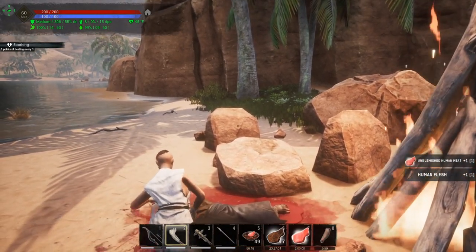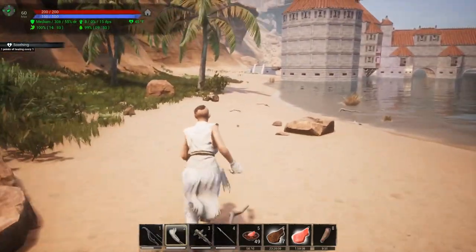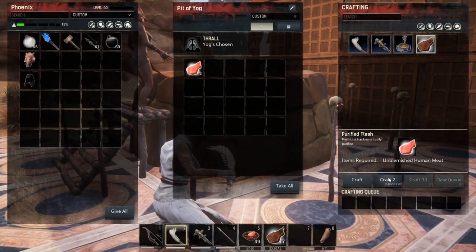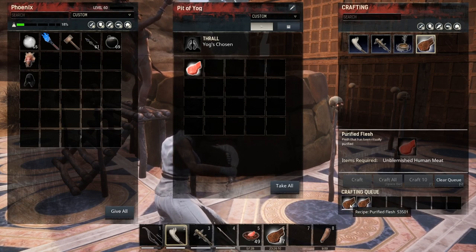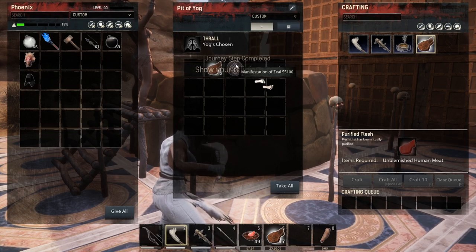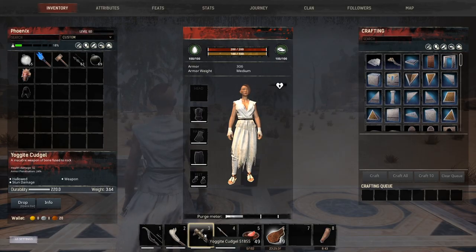The other thing that you get is the Yogg cleaver. The Yogg cleaver is what you're going to use to get the unblemished human flesh, and that's going to be used on the shrine in order to craft the purified flesh. It is also going to give you manifestation of zeal. You also get a couple of weapons — the Yoggite cruddle: 32 damage, 24 armor pen, durability of 220. It does stun damage and it's hollowed, but again I don't know what that means.